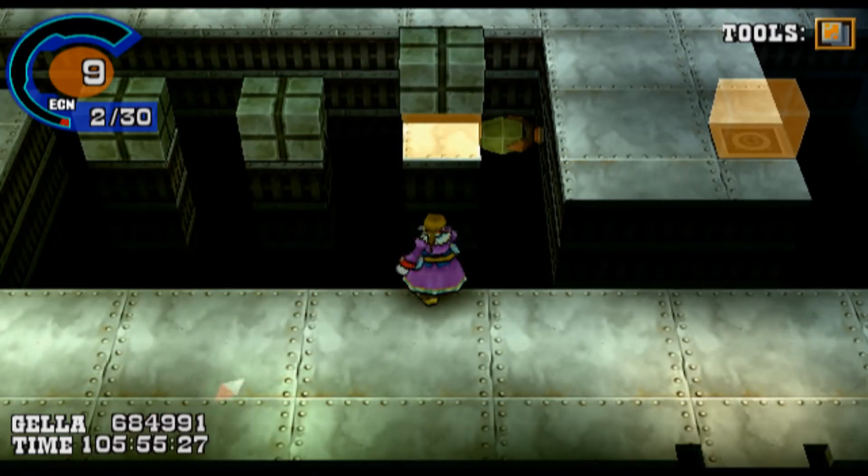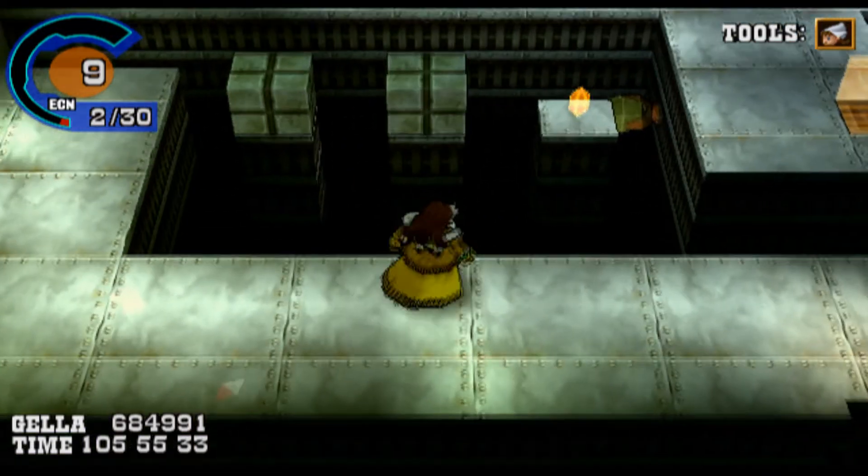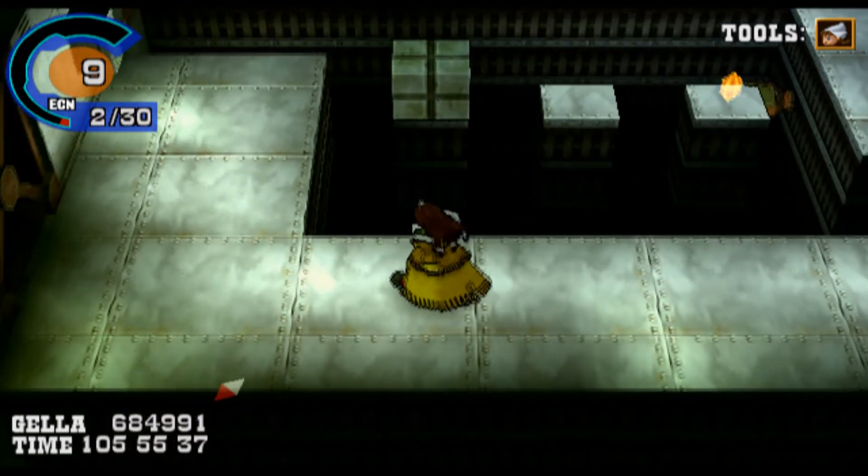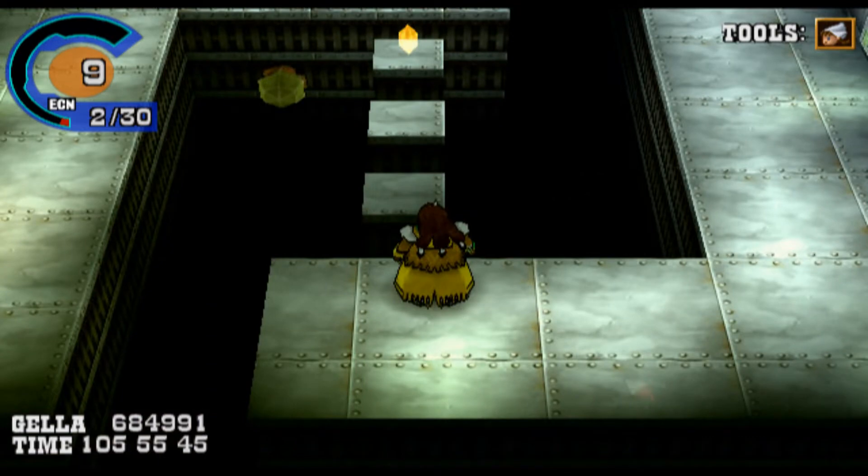Alright, so back to the puzzle. We do the change crest in order to get rid of all of the yellow blocks and then we're going to do a gallows steady doll to get rid of all of the blocks like you've seen there, the big blocks.